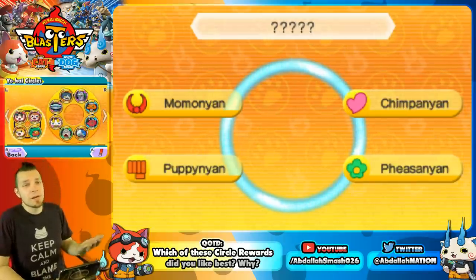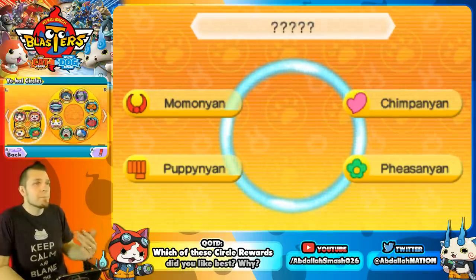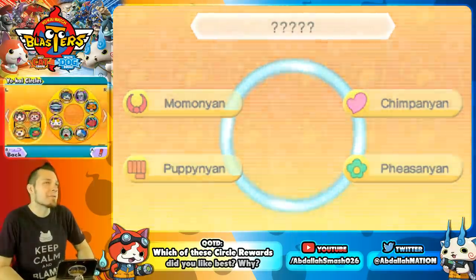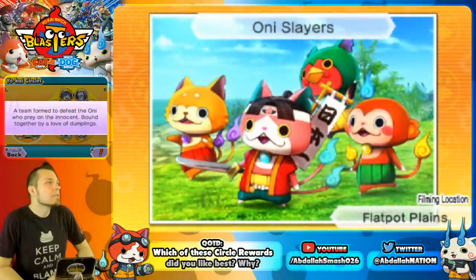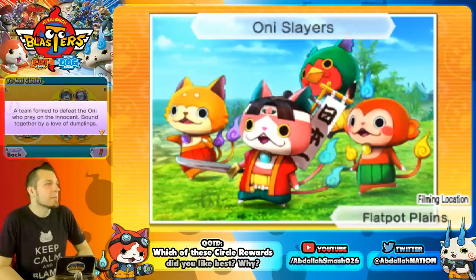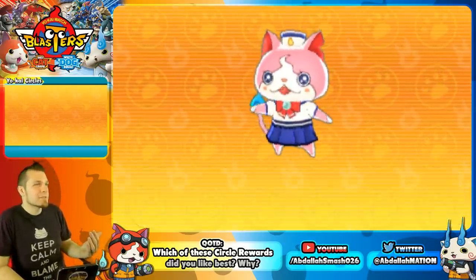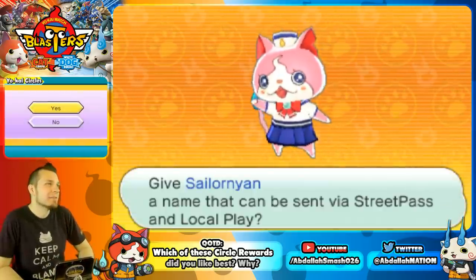Oni Slayers features Moment Yon, Chimpan Yon, Puppet Yon, and Fezzin Yon — all QR Yo-Kai that are really tough to get. They're a team formed to defeat oni who prey on the innocent, bonded by a love of dumplings. The reward is a free Sailor Nyan. Fezzin Yon is noted as a really good healer.